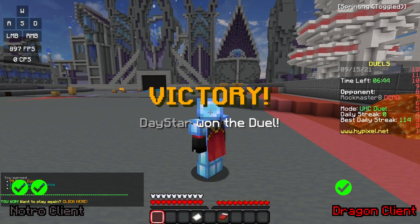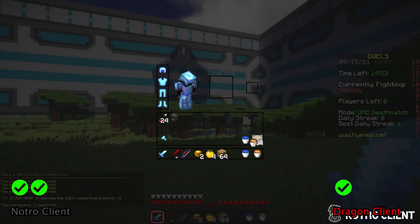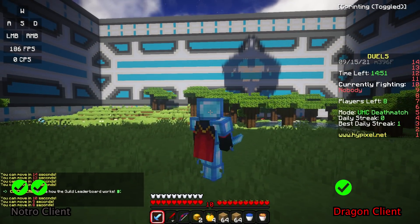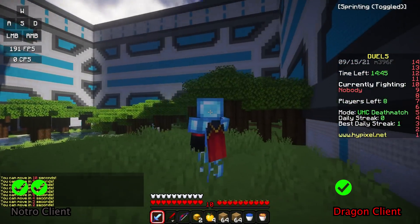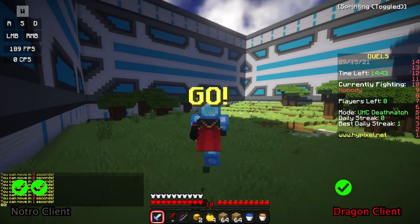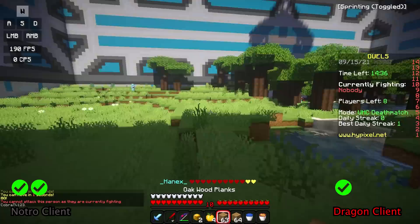I want to go into a UHC Deathmatch. Welcome to the final boss — this is the final test of the Notro client. Does it perform with RTX, the most intense shaders, in UHC Deathmatch, my beloved game mode? We're going to give this a go. There's a guy in a fight with someone else, so I guess we can go for Benjamin over here.